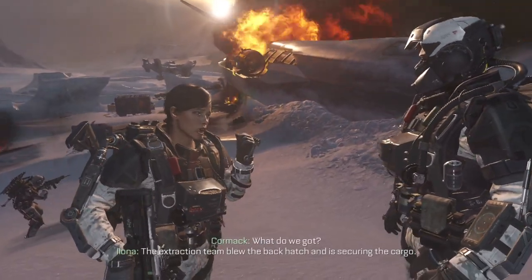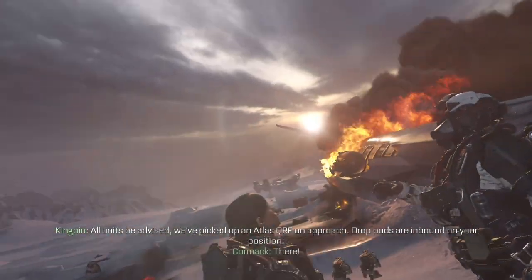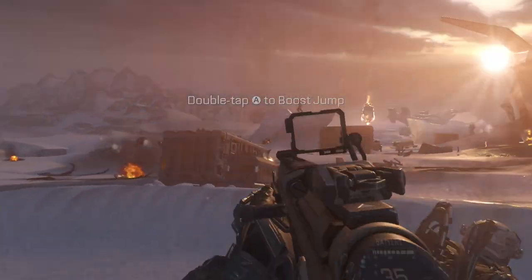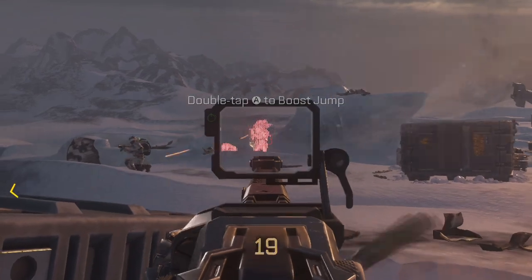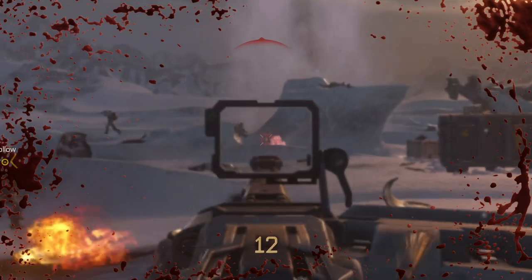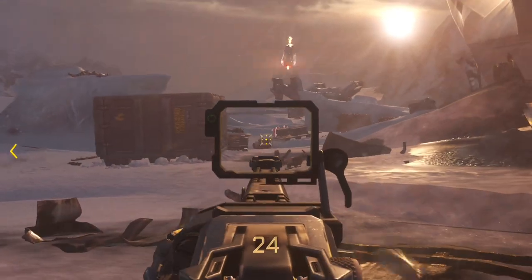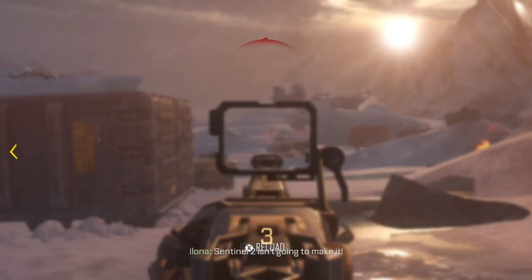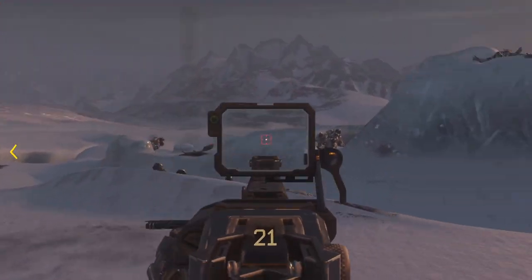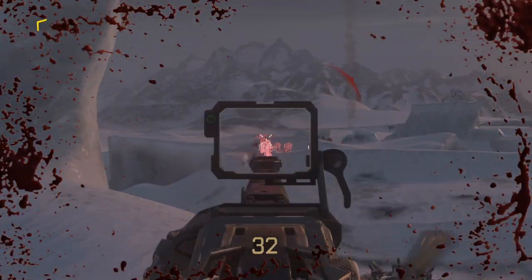What do we got? The extraction team blew the back hatch and is securing the cargo. All units be advised — we've picked up an Atlas QRF on approach. Drop pods are inbound on your position. Digital-2! Load the cargo onto Guardian-5 ASAP! I am trying my best to get to the cargo, guys.